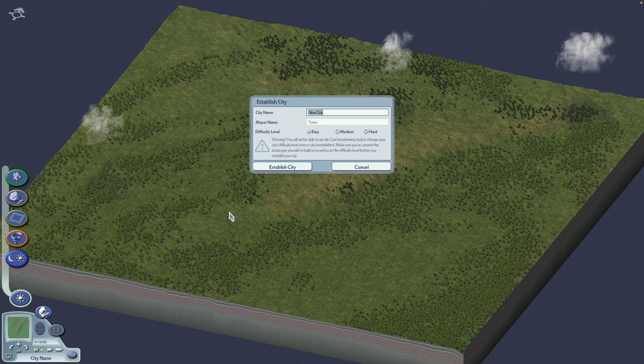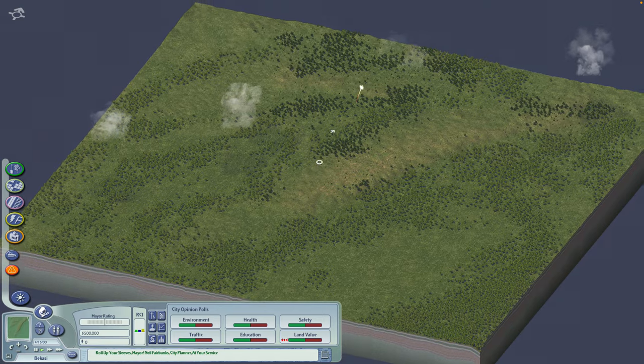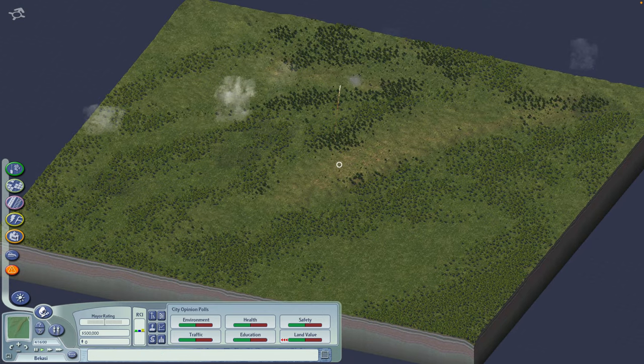We need to set the name for our city first, and I will go with Bukasi for this one. I'll choose easy for the difficulty level so that we can start with 500k for the starting money. Let's establish our city — we have some nice fireworks going on. Let's pause the gameplay first.